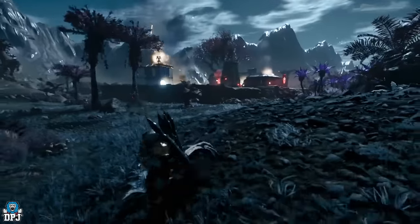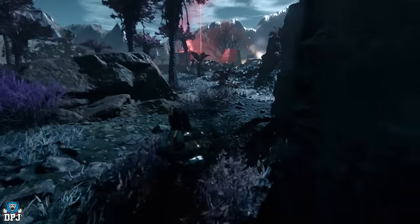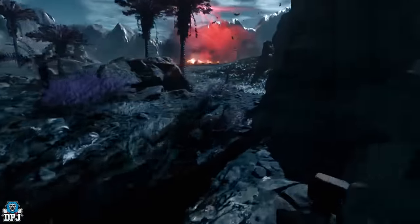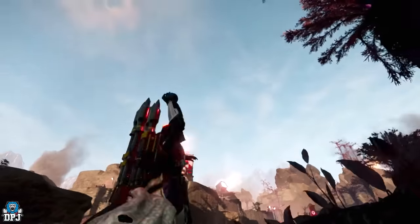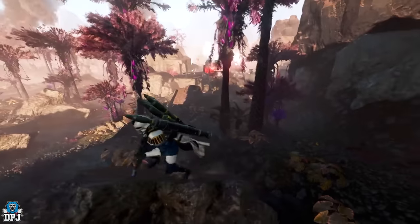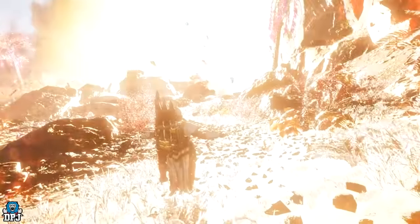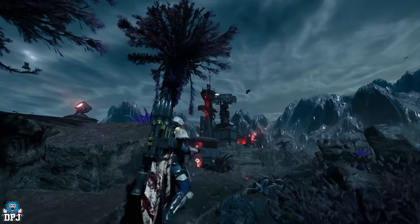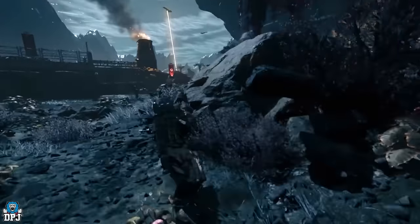Now we're moving on to the Nuke, which looks like an absolute monstrosity of a stratagem. It has a call-in time of three seconds and a cooldown of 1200 seconds — quite a hefty cooldown. It does the same damage as a Hell Bomb: 4000 damage with an AP value of 10. Its kill zone radius is 50 meters and pushback radius is 75 meters. This can destroy essentially every enemy in the game except mission essentials, so do not drop this anywhere near your teammates.